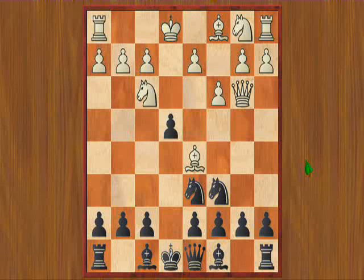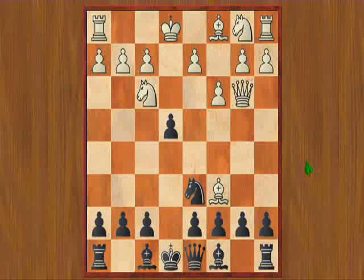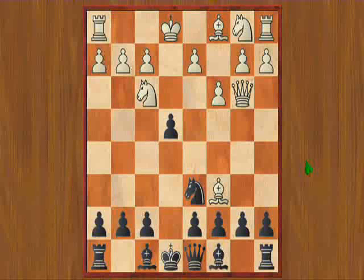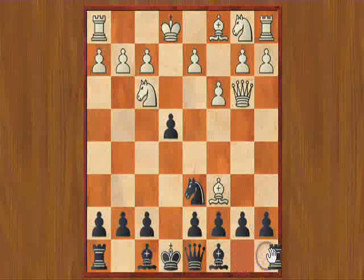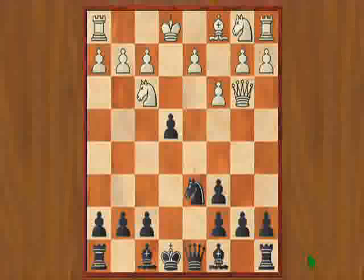After this, White took my Knight, and I took back with the D pawn. Fritz actually prefers taking with the B pawn, because it can open up potential threats on the Queen and stuff, but I preferred to take with the D pawn just to get my Bishop active.